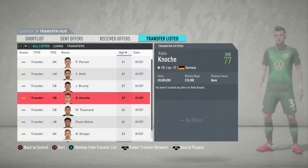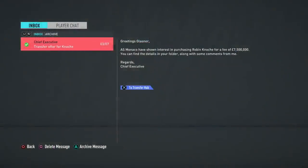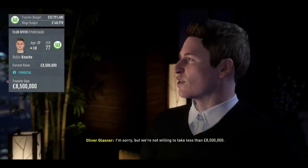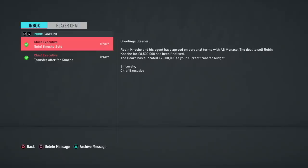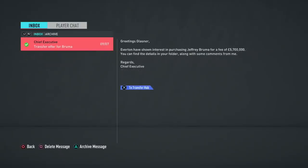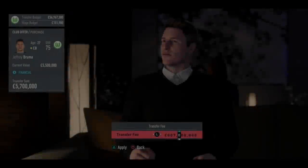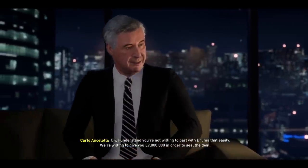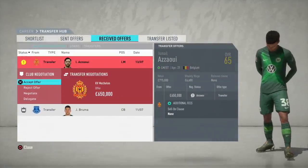There are a few players out on loan I'd recommend recalling, such as Eunice Malley and Jeffrey Bruma. Being in their mid-20s, they don't really need game time elsewhere and are good enough to play a role in your first team or be sold for a transfer fee. We recalled Jeffrey Bruma for a very cheap fee and sold him to Goodison Park for around 7 million pounds — it just makes financial sense in career mode.